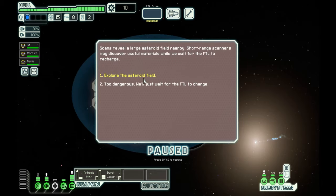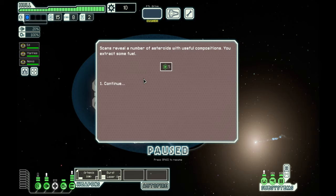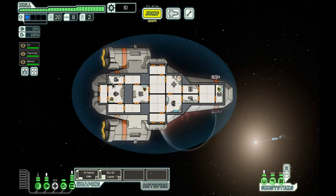I'm going to be reading a lot and that's probably going to be painful for everyone involved, including myself. Scans reveal a large asteroid field nearby — short-range scanners may discover useful materials while we wait for the FTL to recharge. Do we want to explore the asteroid field? Yeah, we risk it for the biscuit. Scans reveal a number of asteroids with useful composition — we extract some fuel. The juice was worth the squeeze!